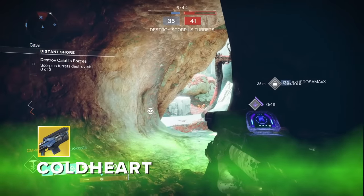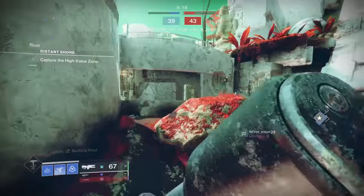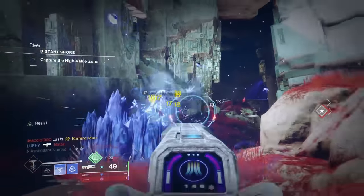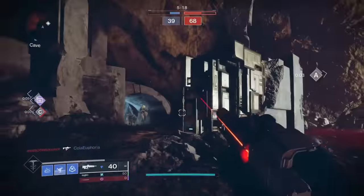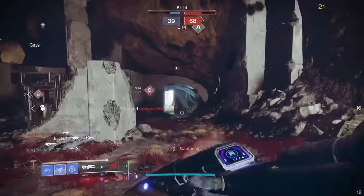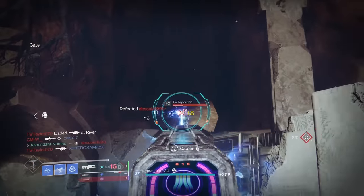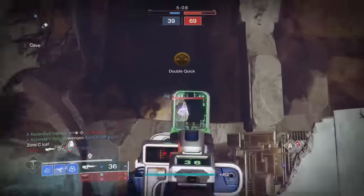Unlike Coldheart, which now spawns Ionic Traces to juice up your Arc 3.0 builds. Coldheart's damage ramps up to lethal levels very quickly, and it feels generally very good on both M&K and controller. However, its ammo economy is downright terrible, and the tracers don't always spawn. It's a bit of a mixed bag when you're using this weapon, but it does work very well when it's on song.